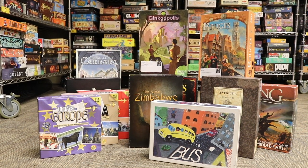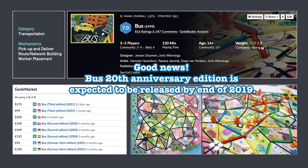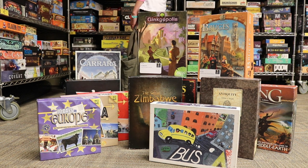The next set of Grail games we found were the Splotter games: It's a Great Zimbabwe, Bus, and Antiquity. Splotter is a publisher who creates very well-designed tight games, more on the Euro and brain-burner side. Because they're a small publisher, every print run is very limited and they don't do it very often. These games are highly sought after — personally I want to get my hands on Great Zimbabwe. One of their well-known titles is Food Chain Magnate, which is currently going out of print, so get it while you can.